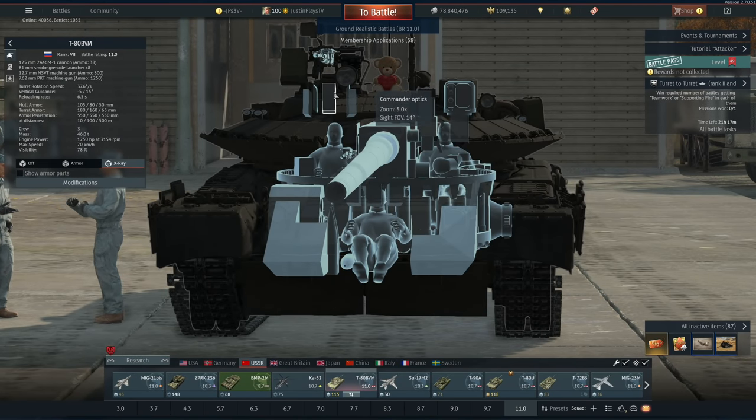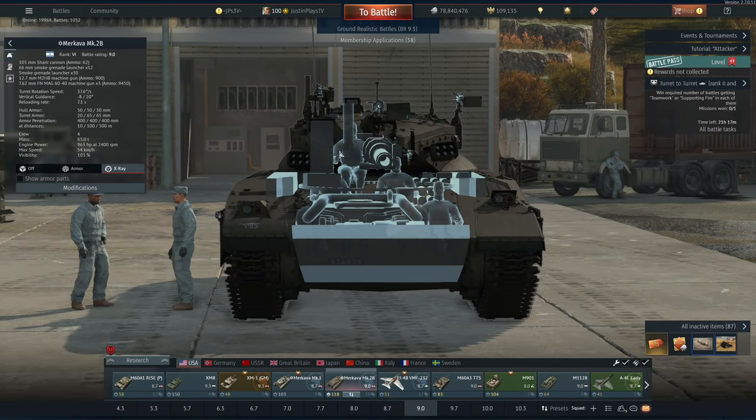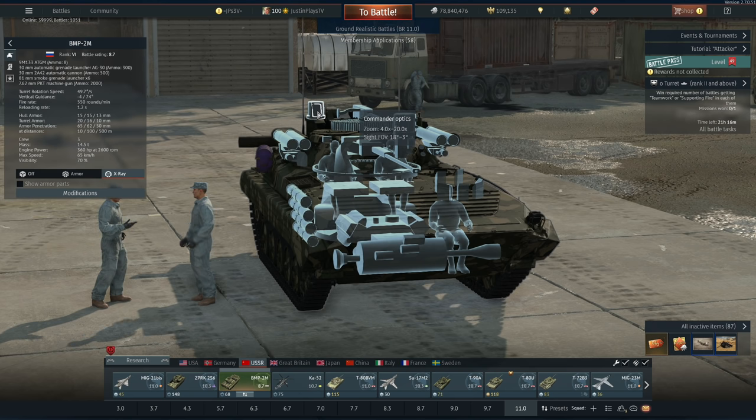Another good giveaway is if you see commander optics listed — you can check the zoom and sight FOV. For the Americans it shows 2x to 8x. But check out the Merkava Mark IIb or Mark I — it shows 4x to 20x zoom for the commander optic, whereas the main gun only has 8x. That's incredibly efficient, and it does have commander fire aim as well. The BMP-2M also has this same feature — there's the gunner optic and the commander optic, meaning you can use the missiles through the commander sight. You can actually fire it too — pretty nuts.